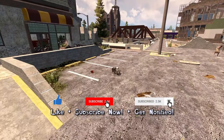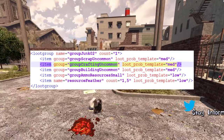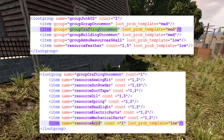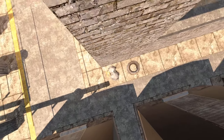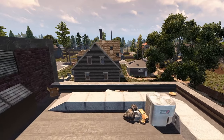The first place is in junk — yes, you heard it. We can go to the XML to verify, and you will see here in the group junk 02, there is mention of where it can appear in the group crafting uncommon. If we then look at the group crafting uncommon, you can actually find some acid, but it has a low probability. Because it's nested, that makes it even harder since there's a lot of things that can show up in junk, but you can find it there — and junk is everywhere.